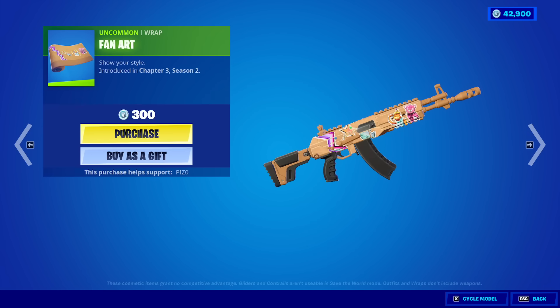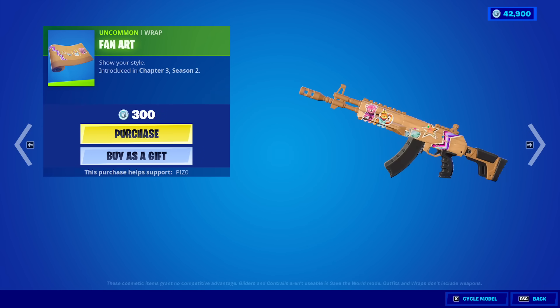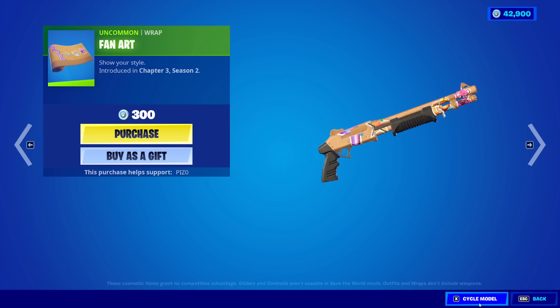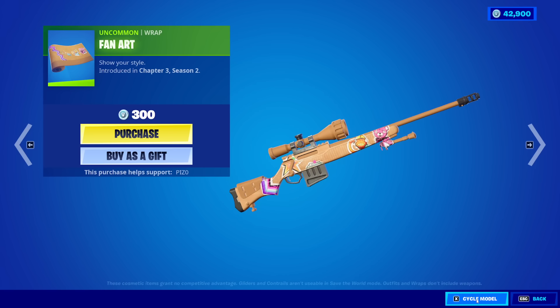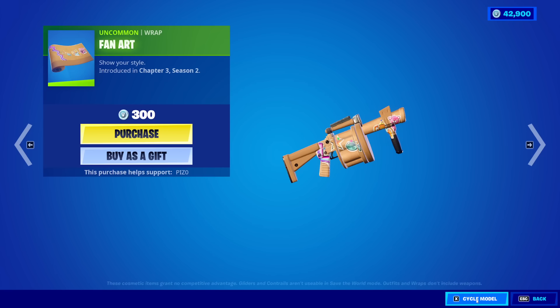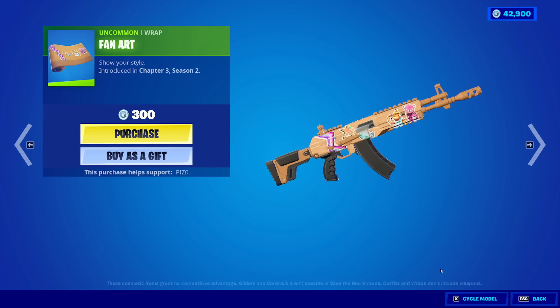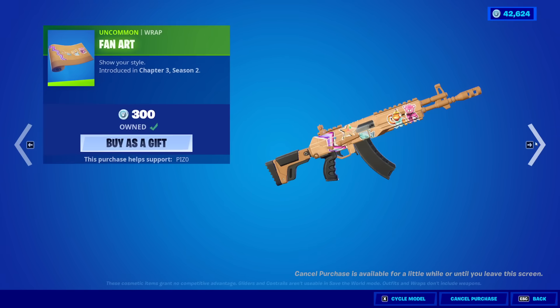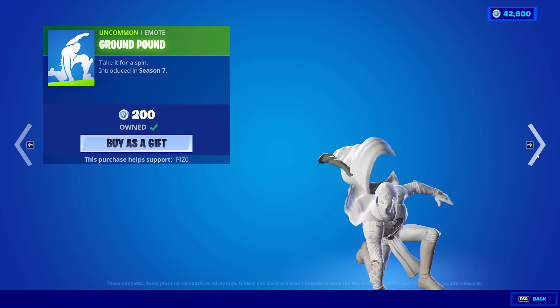Fan art — brand new wrap. It's just fan art. That's not real fan art though, is it? This is just a Fish Stick and a Cuddle Team Leader and then... it's an interesting wrap for sure. And then Ground Pound emote.